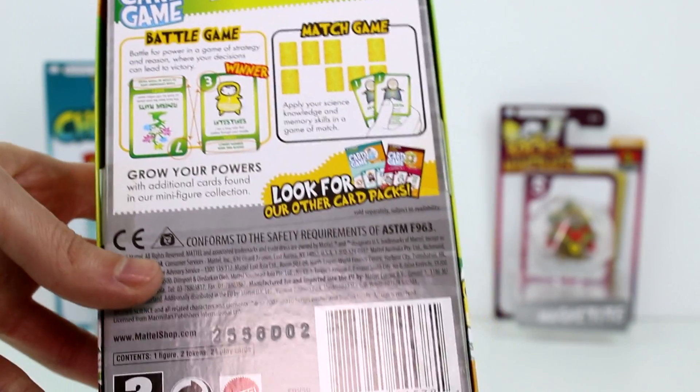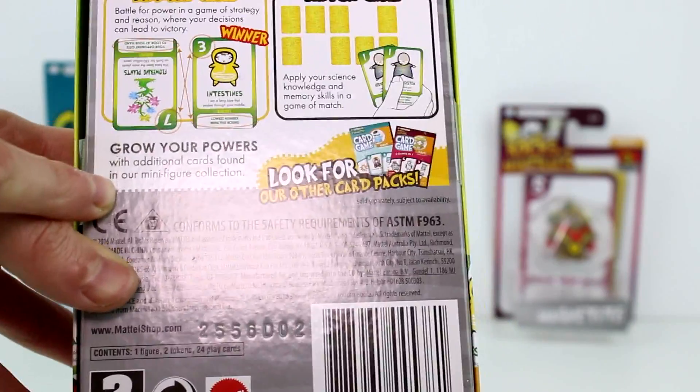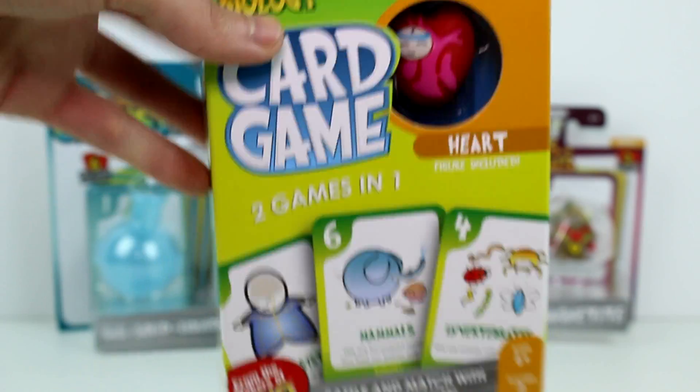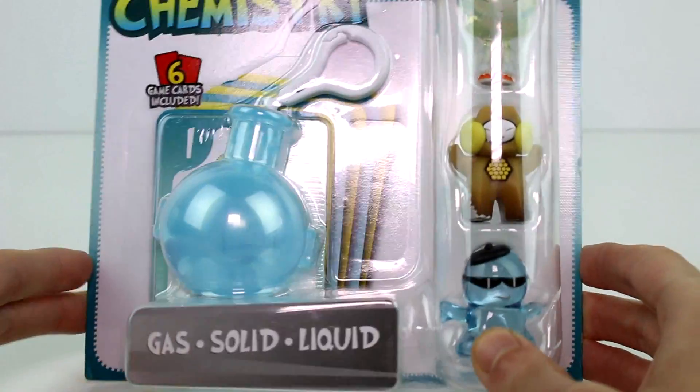In the match game you just match the cards. You can grow your powers with additional cards found in the minifigure collection, and there are two other card packs. This one is geared towards biology. I'm going to have Jenna open this so she can read it, and we're going to open the figure packs — I have the chemistry pack here.